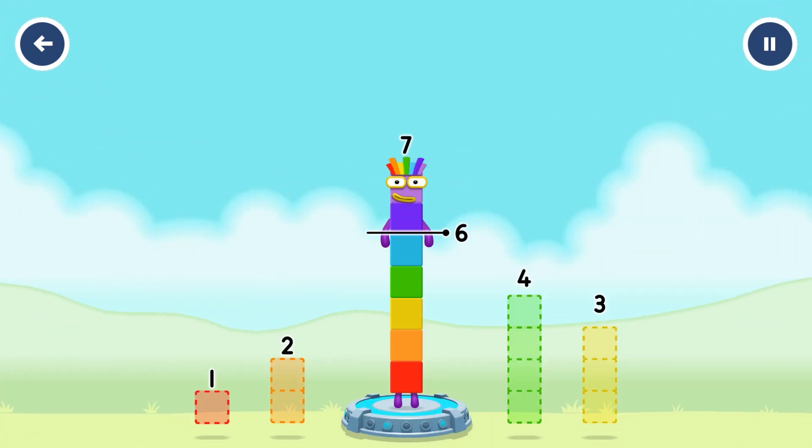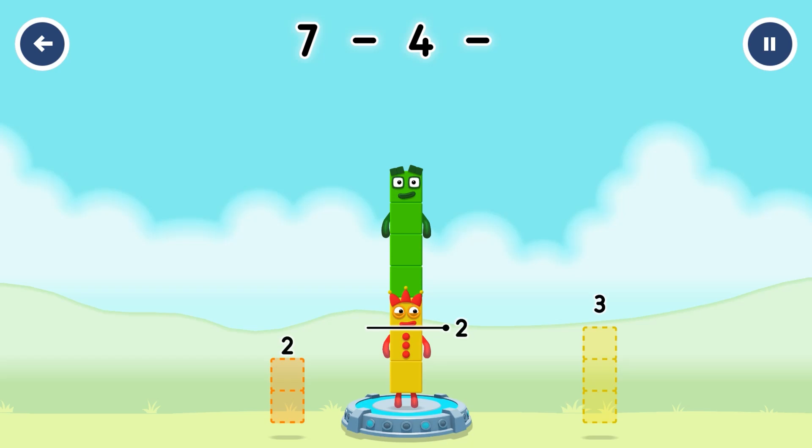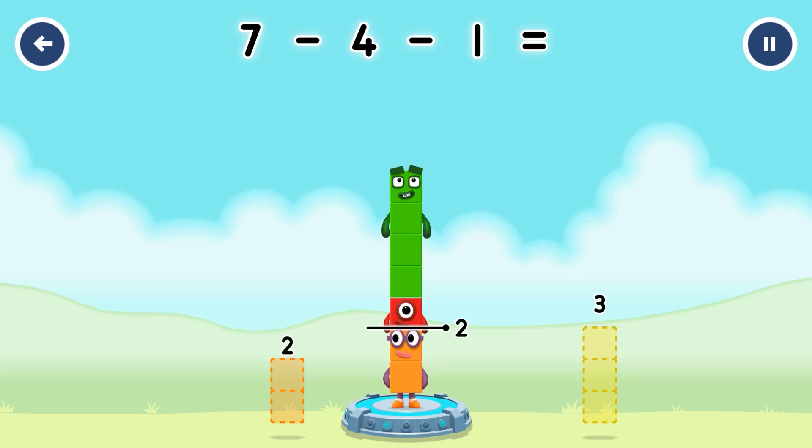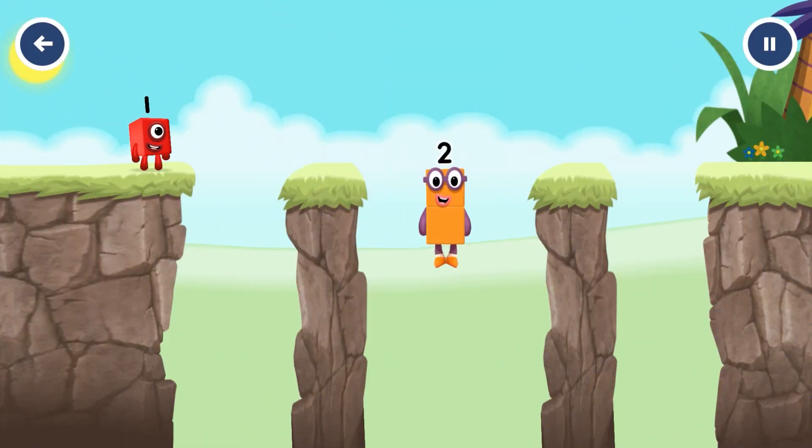Take number blocks away from seven to leave two. Four, four, one. You cracked it. Seven minus four minus one equals two. Two. Good job.